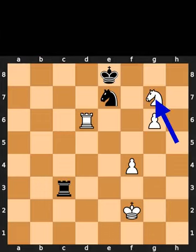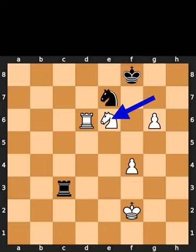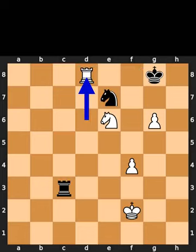White plays knight to g7, check. Black plays king to f8. White plays knight to e6, check. Black plays king to g8. White plays rook to d8, checkmate.